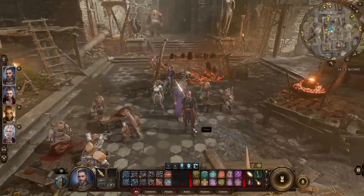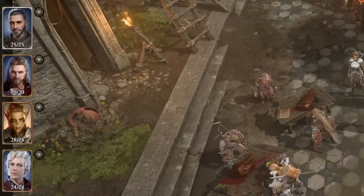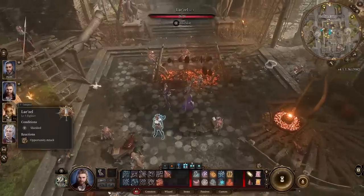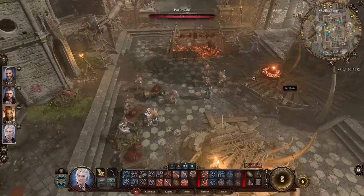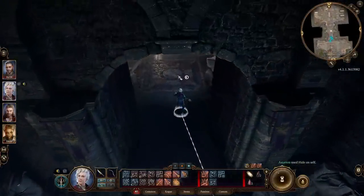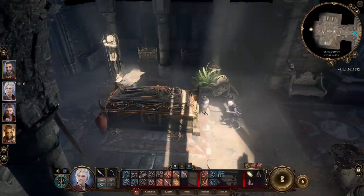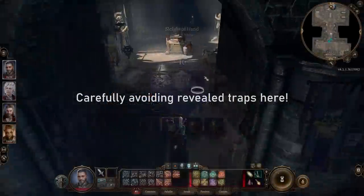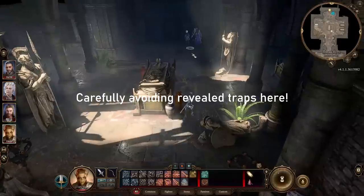Controlling your party in and out of combat is really important. On the left there's a group mode button — press G to toggle it. When ungrouped, you individually control each character. You can send your paladin one way, your mage another, and so on. Press G again to regroup them on your currently highlighted character. This matters especially for stealth: separate your rogue to scout ahead, particularly if they have high perception to spot traps and secrets. There are many areas where scouting ahead beats running in as a group.